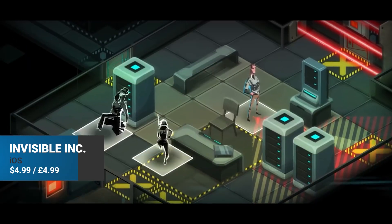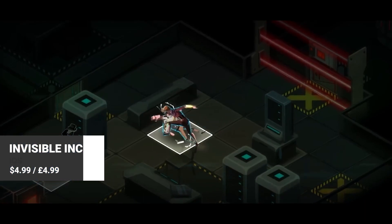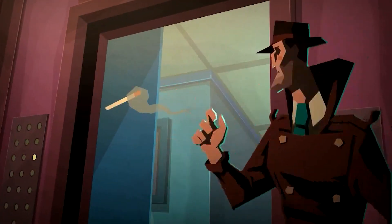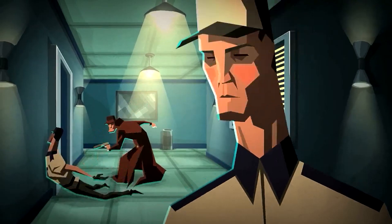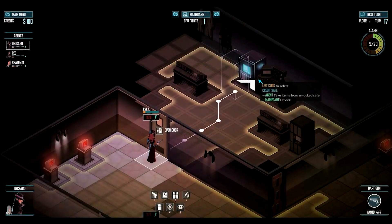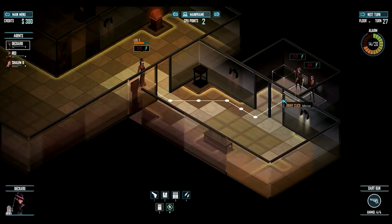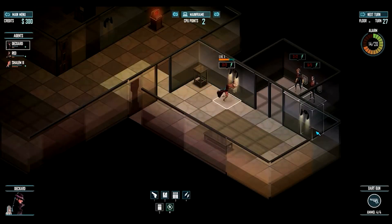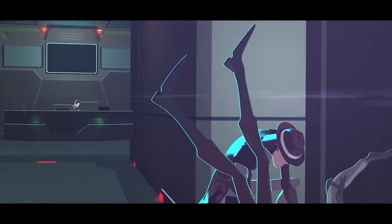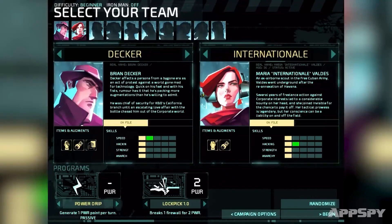Invisible Inc. fuses two unlikely genres: turn-based strategy and stealth. The corporate espionage agency you work for is attacked by a rival, leaving your leader, a few agents, and surveillance system Incognita on the run. You've got 72 hours to execute a counterattack. From your aerial base, you outfit and upgrade agents to tackle the missions, all of which are won through clever use of augmentations and efficient distribution of movement and action points.